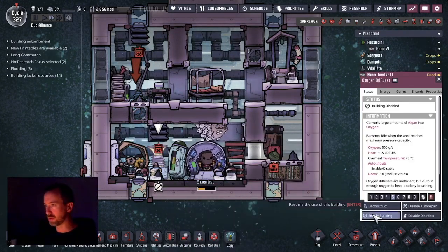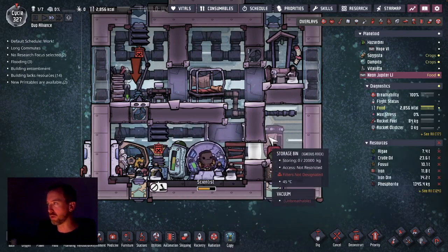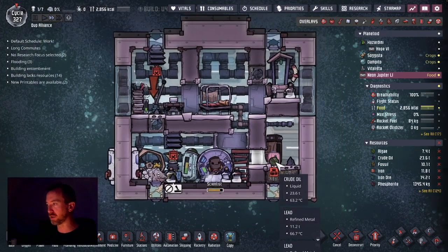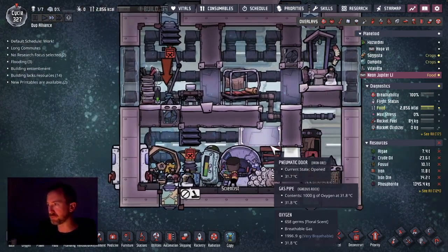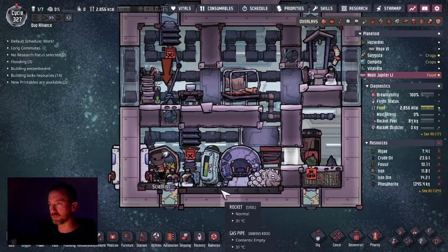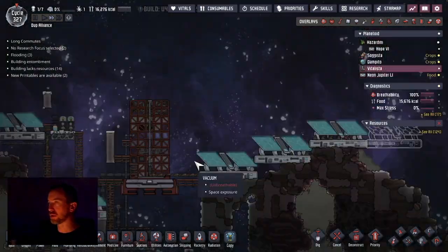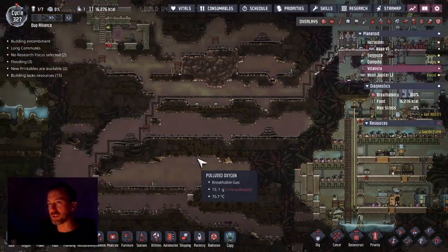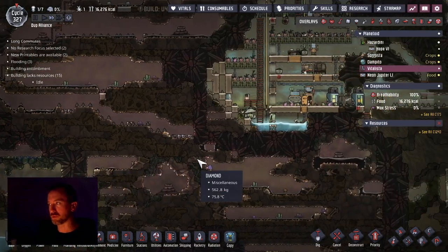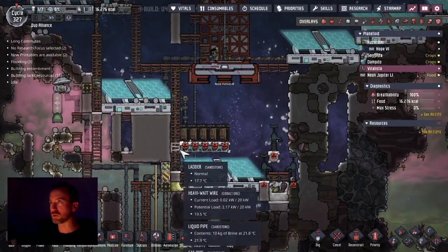Let's enable oxygen production while the dupe is traveling. All my stuff is stored here in a vacuum, so even though it's hot it's not affecting the rocket. The scientist will be able to comfortably return. I did leave one of my dupes — the miner with good digging skills — here, and they're going to continue to dig out to get more resources, so when the rocket returns I'll load it with even more goodies.